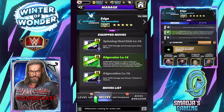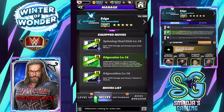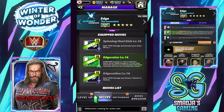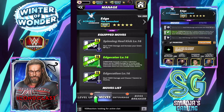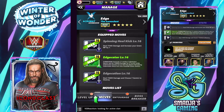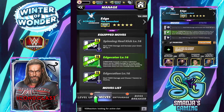We have the Edge Cater — generates 17 random submission gems into 139,856 damage for four turns while submission gems are on the gem board. The remaining submission gems turn into Snowfall green gems. And the Edge Cution deals 73,909 damage and chooses seven gems to destroy.